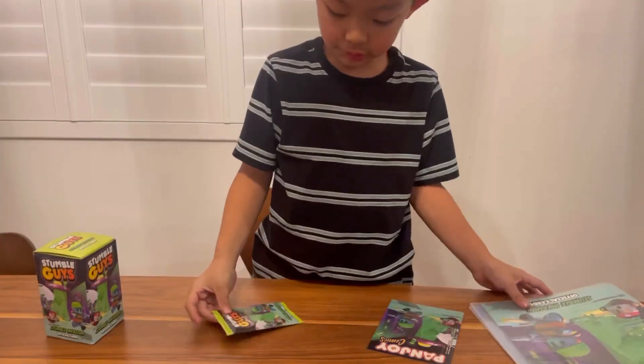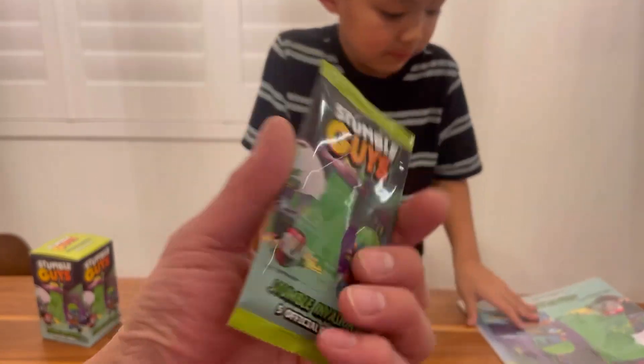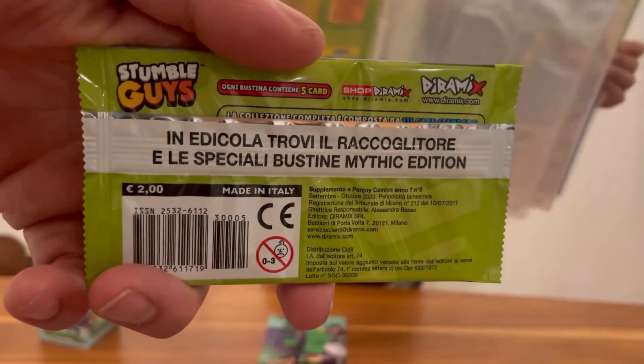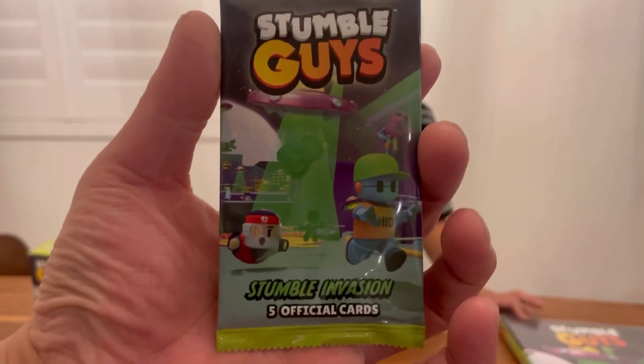Daddy, can I open this? Wait, let me see that booster. Let's show everybody that booster. This is the booster that came with the folder, and this is what it looks like inside. It kind of looks like a Pokemon one. Mystic Edition. Official cards.